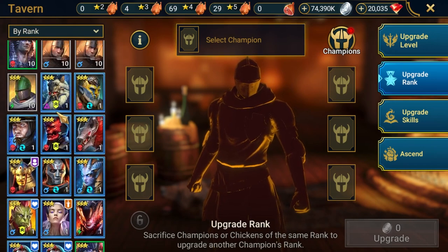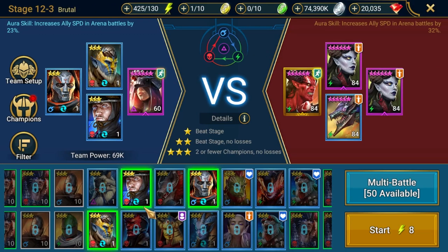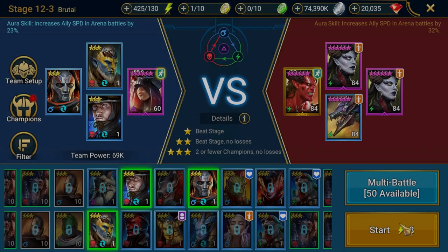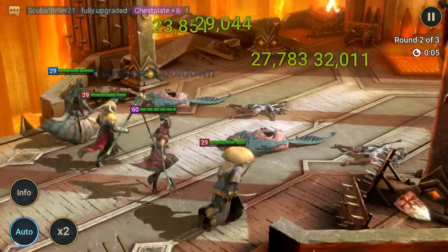With our 2-stars ranked up we now have a selection of 3-star level 1. From here I will select three level 1 3-star champions that I intend on ranking up to 4-star and run brutal 12-3 for 23 runs, then 45 minutes in the sparring pit. If I'm not in any rush I may run 21 runs in brutal 12-3 and leave them overnight in the sparring pit for 8 hours.